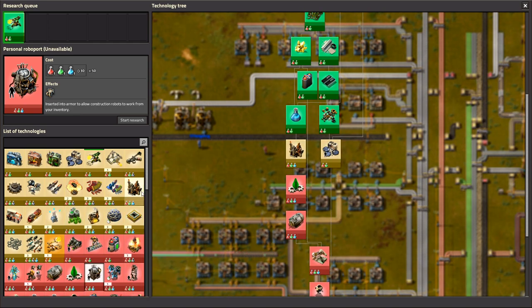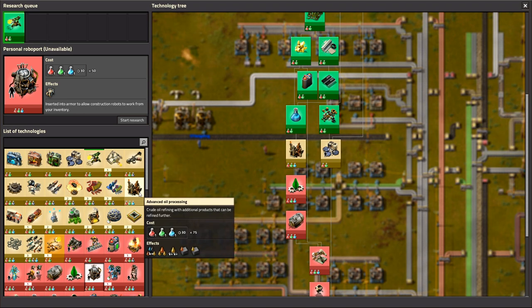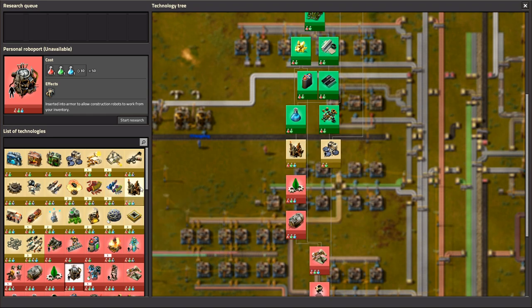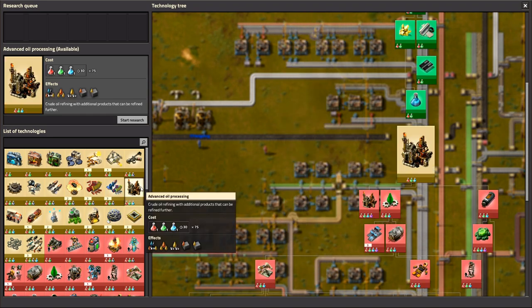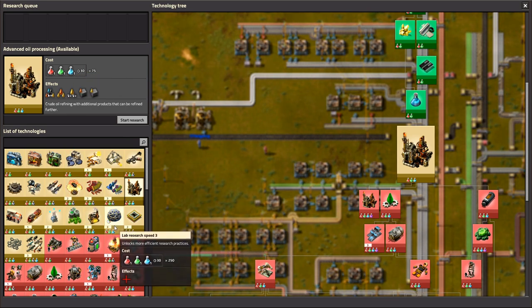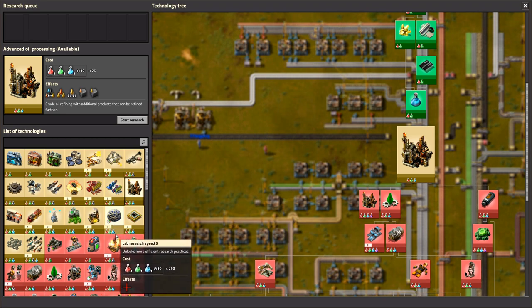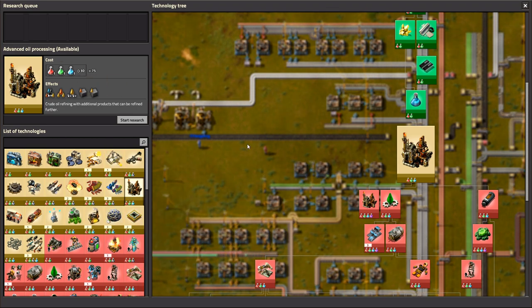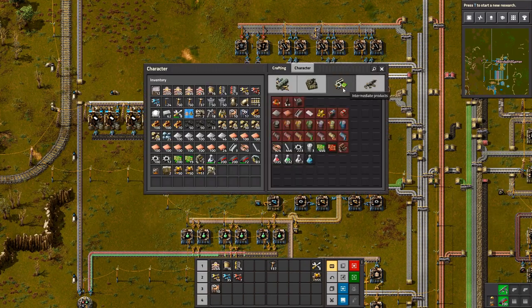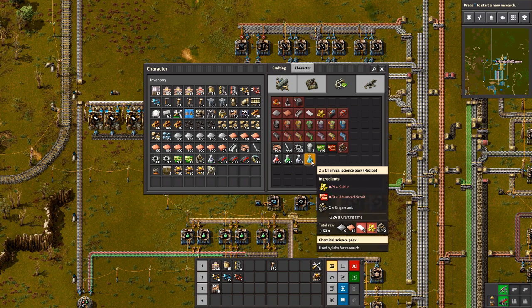Don't we need modular armor? Oh, we got modular armor. I think we need advanced oil processing, which takes blue science. Personal robo-port — we need chemical science, advanced oil processing, portable solar panels, lubricant, electric engines, robotics, construction robots, and then personal robo-port.